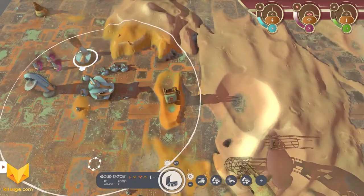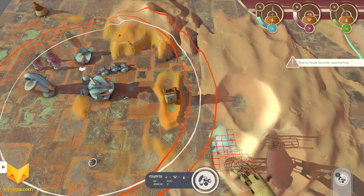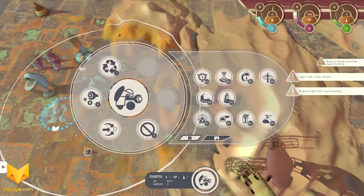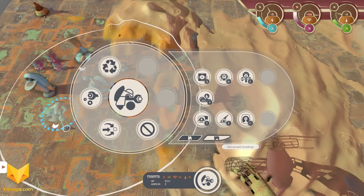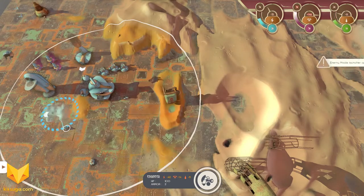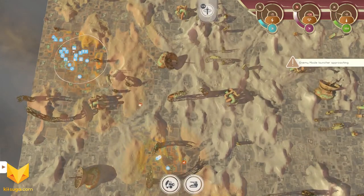Since we don't have a ton of units right now, I'm definitely concerned we may not be able to defend without more intervention. Back at our ground factory, there's a pretty good queue of stuff. I've got one idle engineer — let's have him build that demo lab. There's an enemy missile launcher approaching — let's go take out that missile launcher because it has longer range.